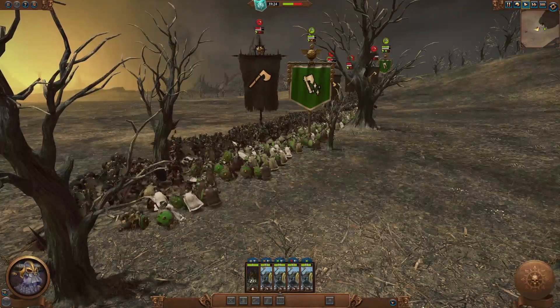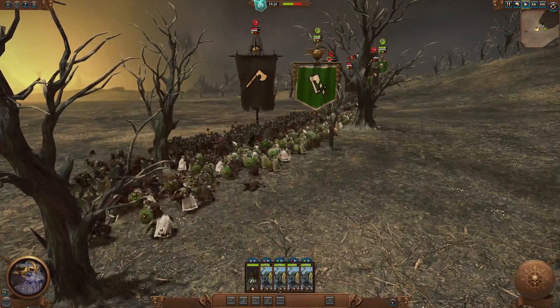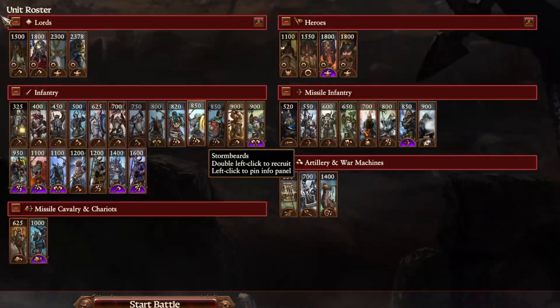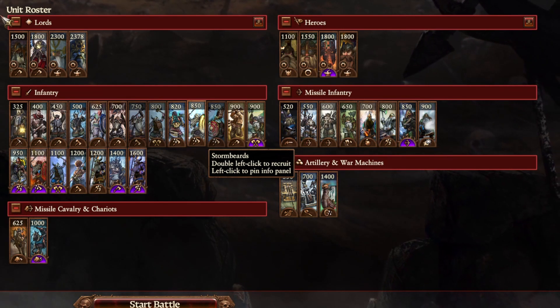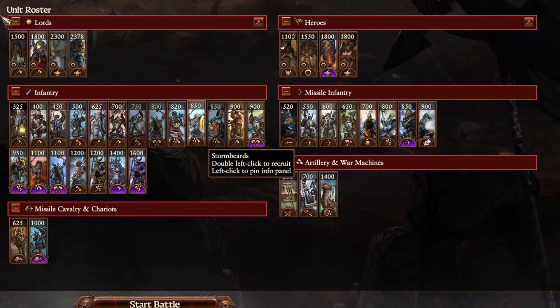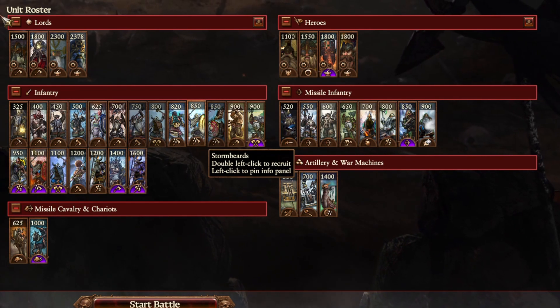Even against Chaos Warriors, the Storm Beards can trade pretty well despite their lack of armor piercing. Not an optimal matchup, but you don't always get those. At 850 gold and about 200 upkeep in campaign, they're cheaper than most of the elites you would see in the mainline Dwarf roster, but you still probably don't want to be too generous with them in the early to mid campaign or in multiplayer battles.